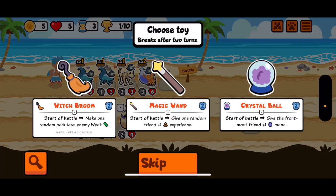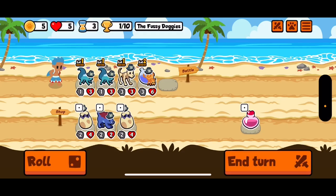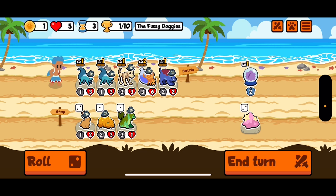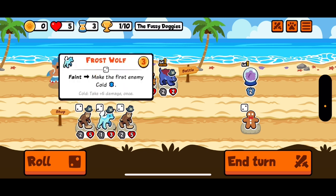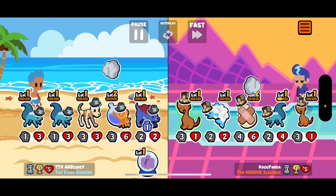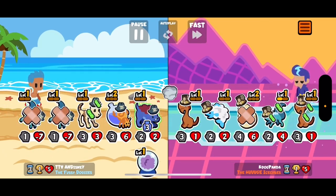We go crystal ball and we'll put a warg in the front. You're good with vampire bat too. Dang, axe handle hound.